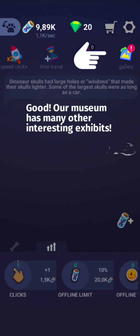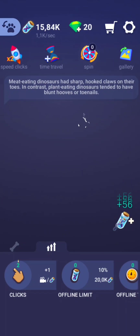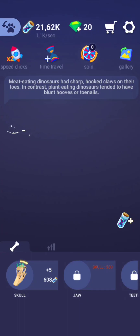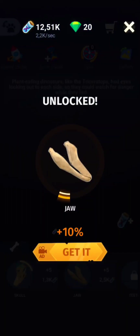We are going to upgrade this click value. Each time that we tap on that icon we will get more resource — I would say laboratory resource — to build this dinosaur.